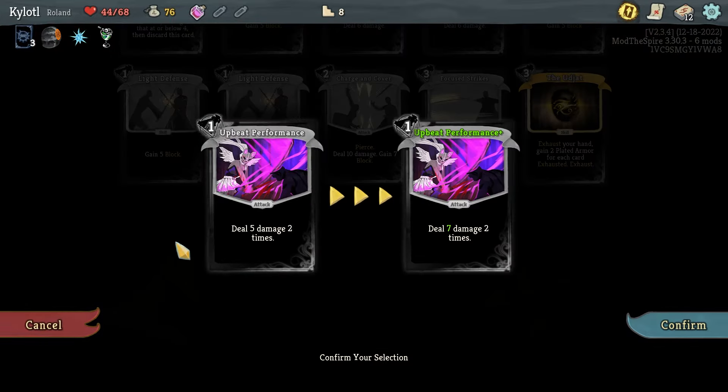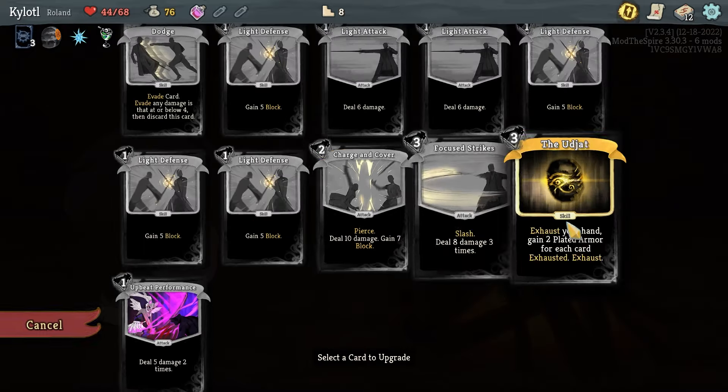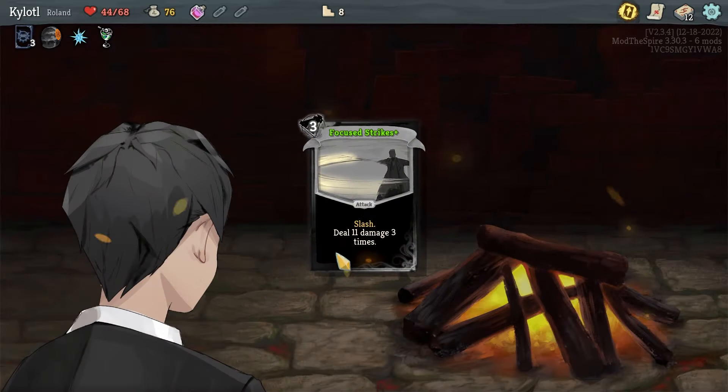We've got a lot of options already. We can choose which patron librarian. I assume it's just appearances — these three probably have their own gimmicks. We'll just do Roland.